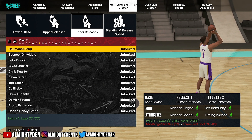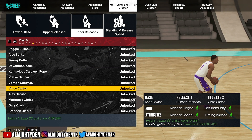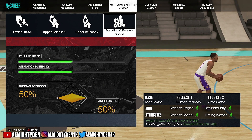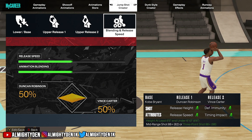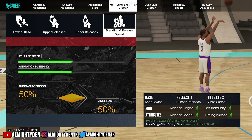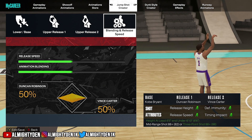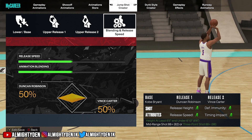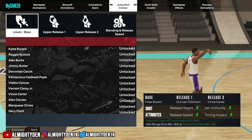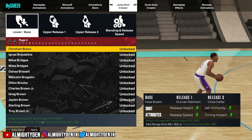I don't yet have Oscar Robinson release because my three-point isn't high enough, but I have a couple of other jump shots — the straight A's — and that is straight money. This is coming from somebody who was struggling to find a shot I actually like to green. I have two jump shots for y'all that have all A's. If you want to increase the release speeds or timing impact you can, just by going over to blending and release speed to blend your jump shot as well.